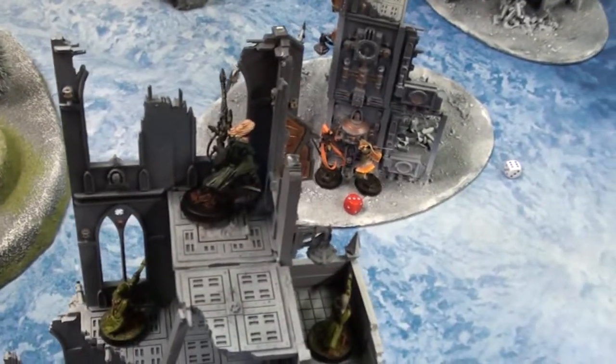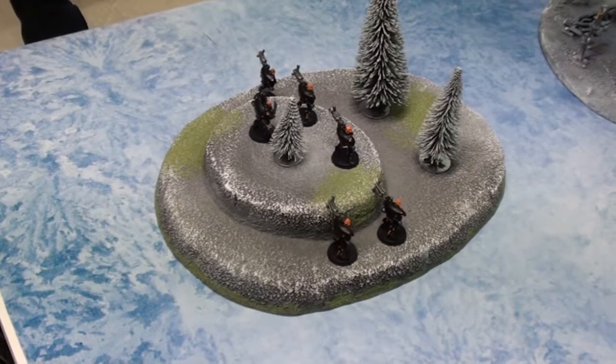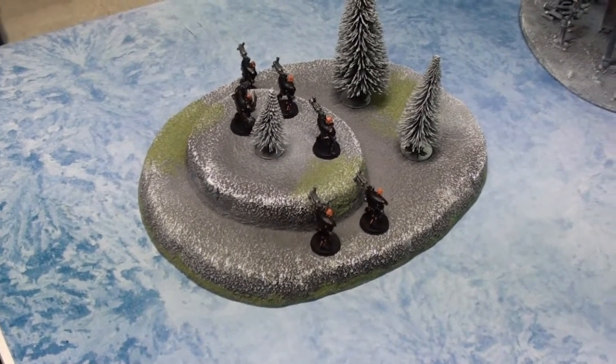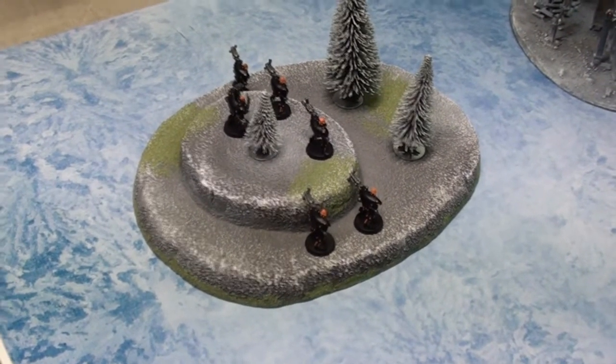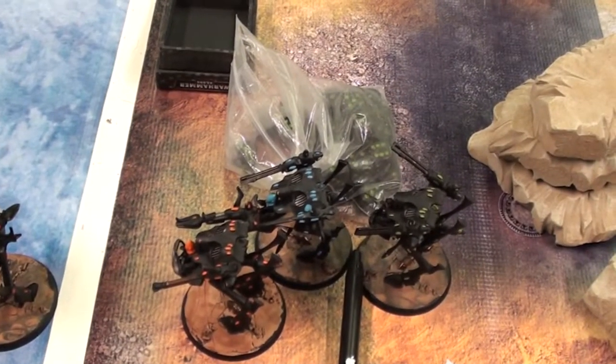Illic as the warlord, two sets of rangers — one here, one on the top of the hill. Warp Spiders plus Exarch with twin-linked Deathspinner, because I didn't have the points. Three sets of Warwalkers with Star Cannons and Brightlances combos, one of which is outflanking.